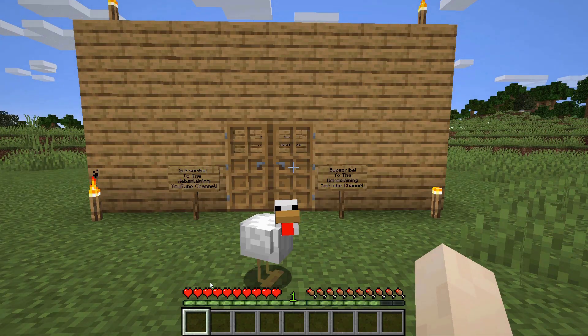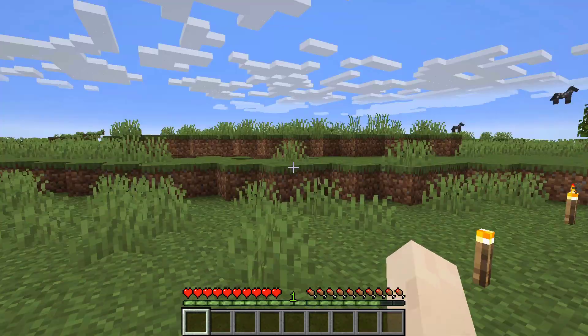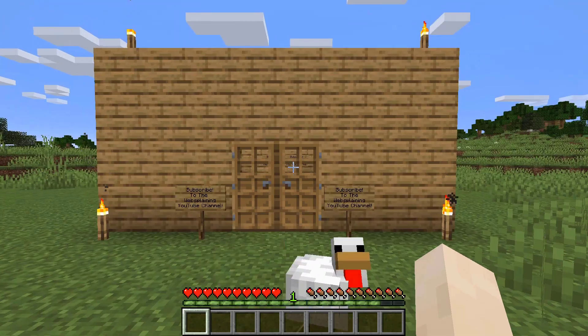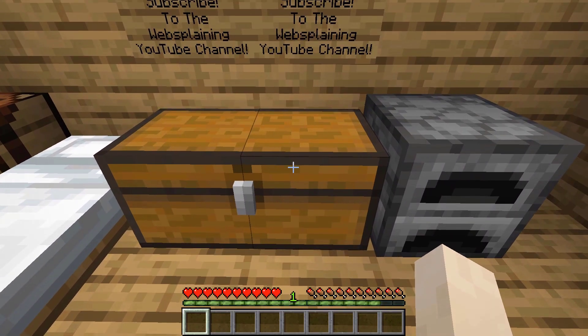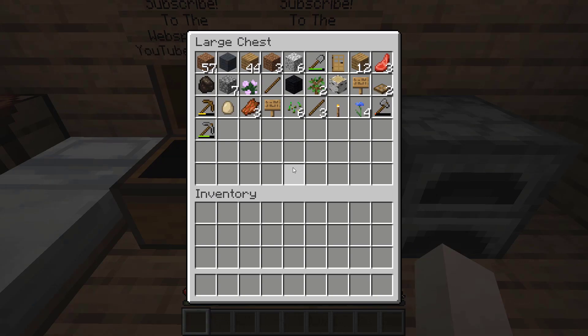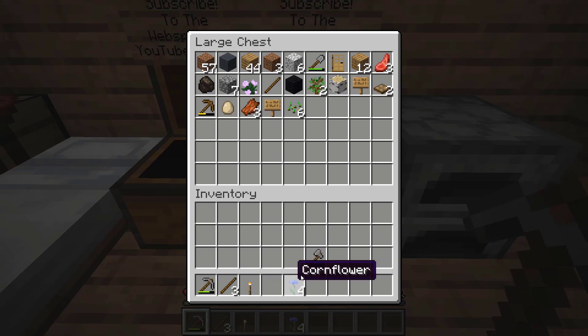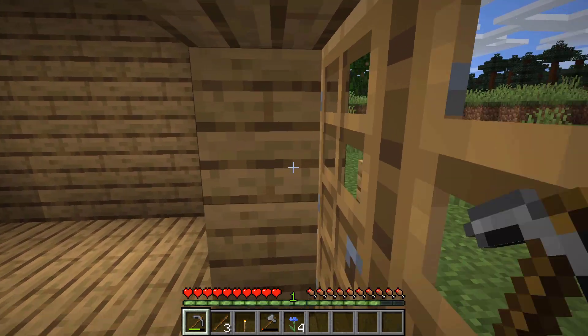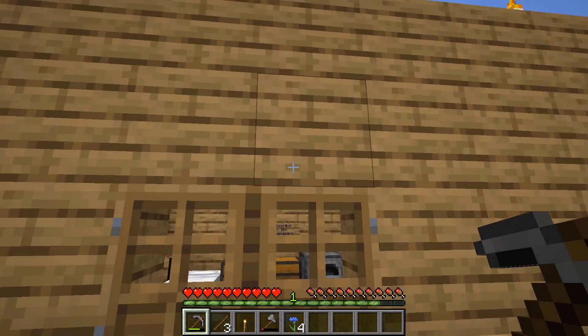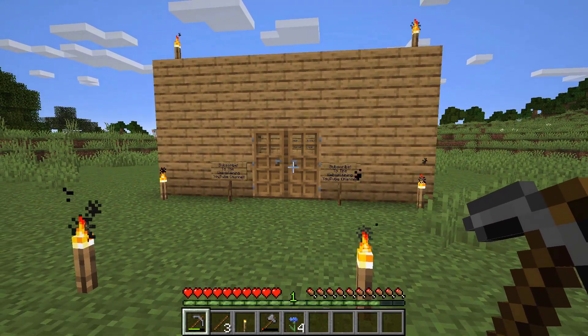We're now inside our Minecraft server and we're in front of my house. I'm going to go into my house and open up this chest just to show you that everything has successfully transferred — all the items I deposited are here. Of course all your builds and everything will have successfully copied over also.